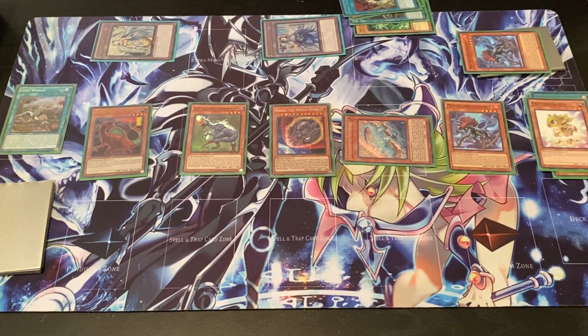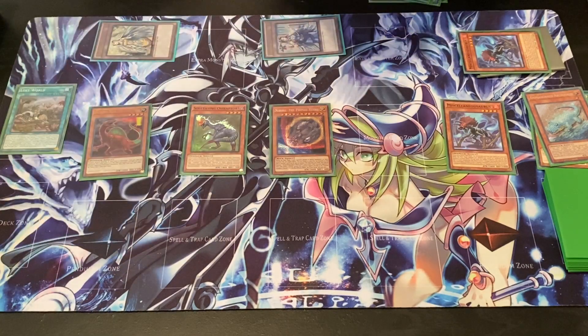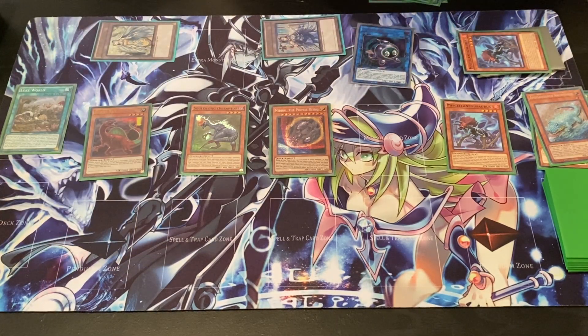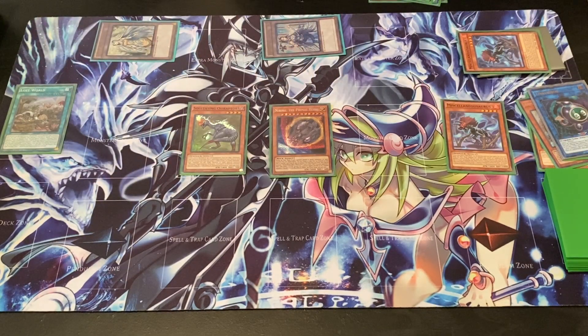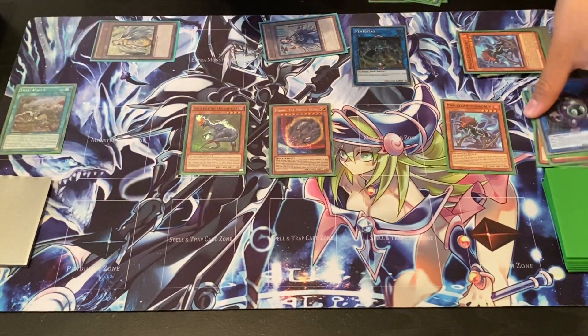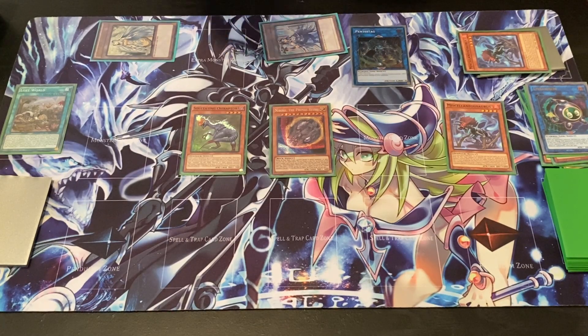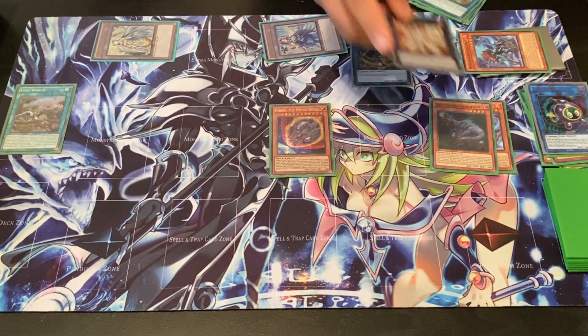Now this is where things get a little different. We're going to link off the Animadoran Archistar into Link Rebo. I don't actually have a Secure Gardener this time — I must have banished it — but that's perfectly fine. We could link off Link Rebo with Giant Rex now. This works out perfectly, especially because I still have my Penta stack. So at least now we have Double Evolution Pill guaranteed. And just for the sake of it, we're going to overlay the two Level 4 Dinosaurs we still have left over for another Dolka.